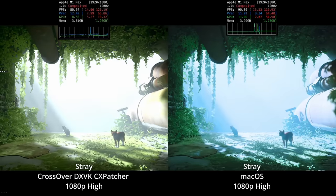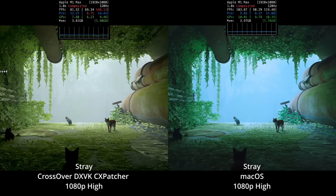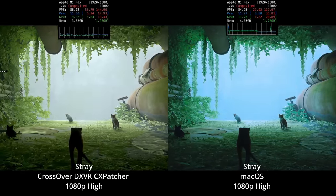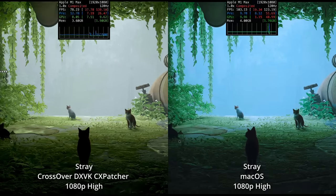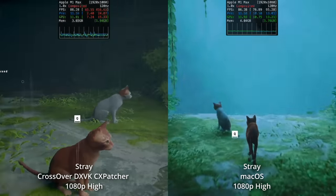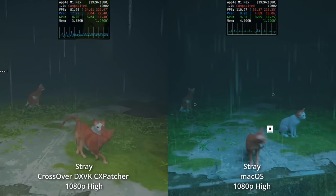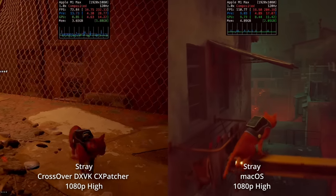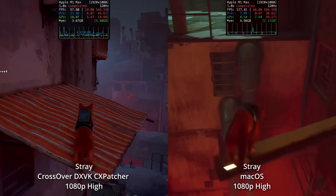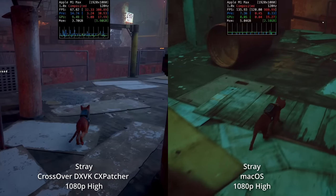But is this Mac port even necessary? For the last few months, it's been possible to run the Windows version of Stray on a Mac using Crossover. The performance is actually quite comparable, with the macOS natively optimized version only running about 20 fps faster on average. The colors look a little bit wrong because there's a specific tone mapping fix enabled using CX Patcher, a third-party patching tool which gives the latest versions of DXVK, MultiVK, and various other fixes. Unfortunately, the performance difference is further pronounced in later levels, where the native version has nearly double the frame rate of the CX Patcher Crossover version.